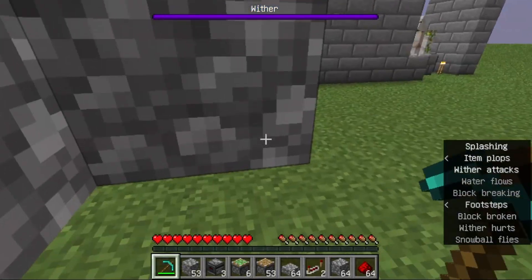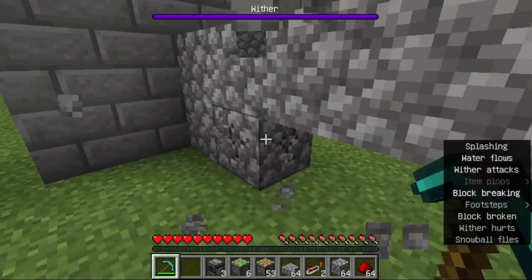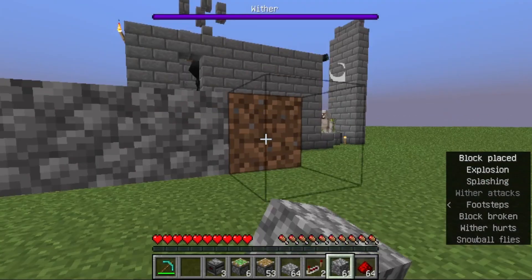Place a dirt block on the last count. The dirt block will now have a 9-block gap distance from the fence gate, and at the same level as the fence gate as shown. The dirt block is the center of the farm.